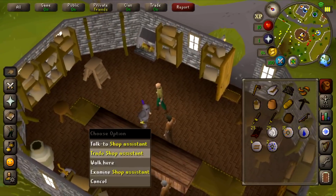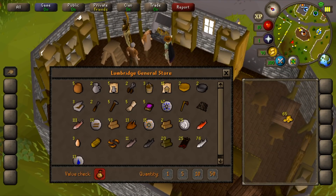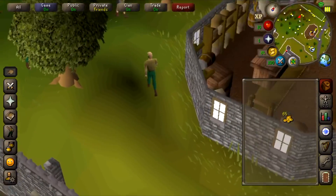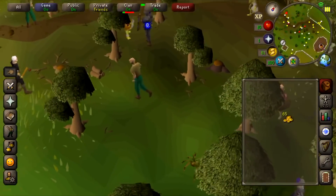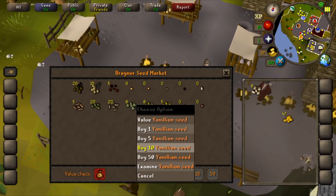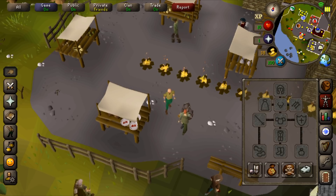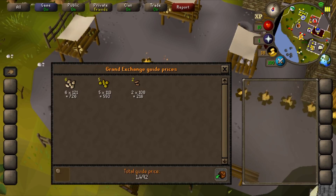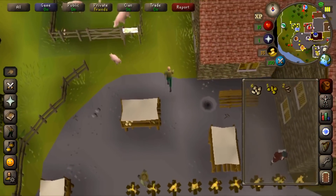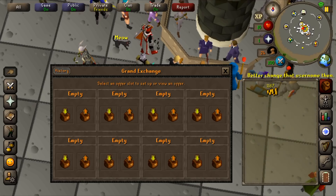I'm just going to go into the general store and sell all this stuff - not great, but we got 65gp, which I think is enough to get a good base amount of money. We're just running west over to Draynor Village to buy some seeds, trading Olivia. We had 65gp to start and the 65gp turned into 1.5k. Let's run to the Grand Exchange, sell this, and do it again. The seed sold for 1.1k.